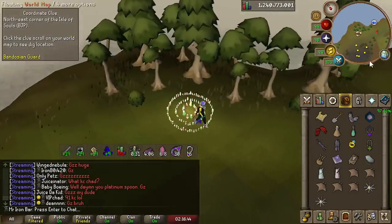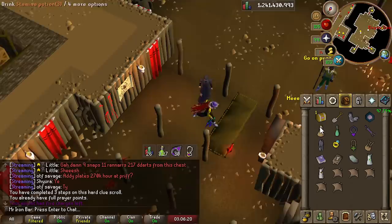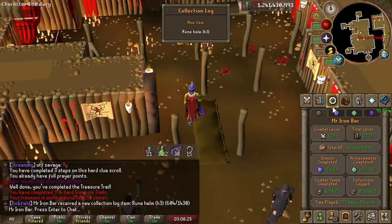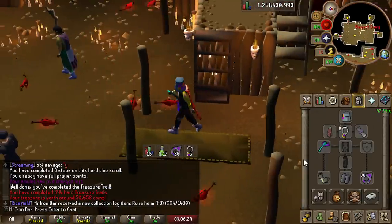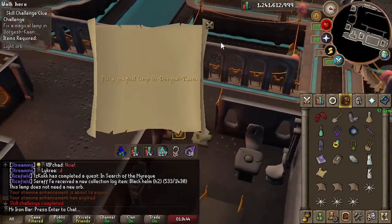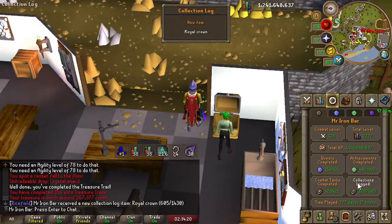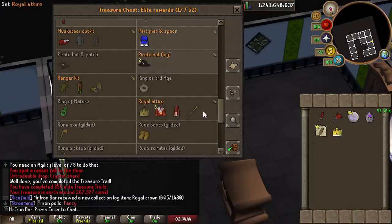I'm so glad they put a fairy ring here because usually you've got to run all the way around. Easy collection log - we got the bucket helm, classic. They made it so there's at least one broken land per world and the Runelight will tell you where it is. These barrels are giving me elite clues - it looks nice! Completely new item, not even a dupe.